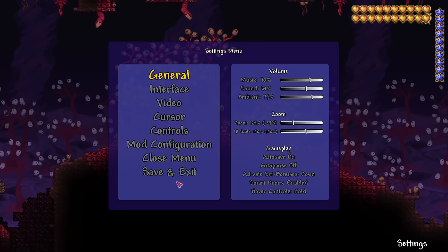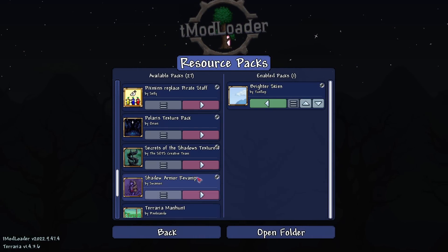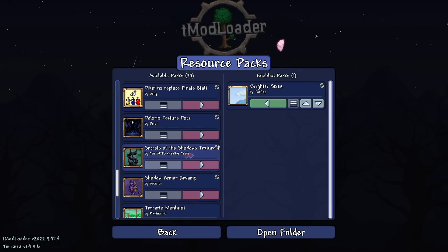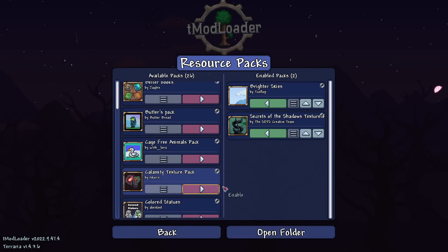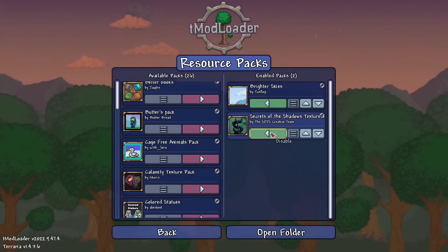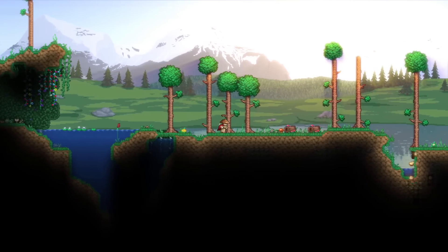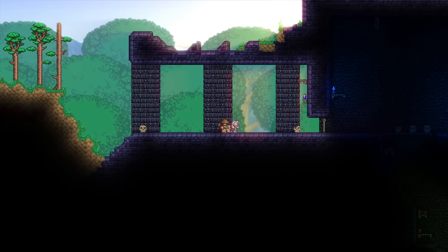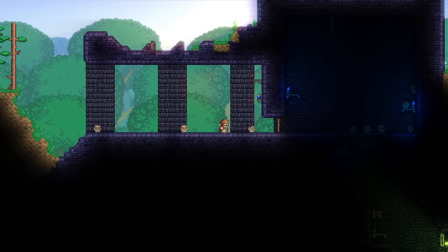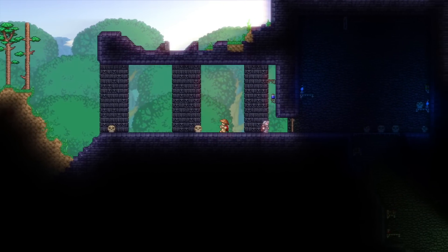Let's jump back to the main menu. The resource packs I have are Brighter Skies and the Polaris texture pack. I'm going to disable that because we're going to try some other ones — we're going to try the Secrets of Shadows one, and then the Calamity one after that. Let's see what it looks like. Already we definitely got a whole different vibe — a lot lighter in terms of the regular terrain. I like how the dungeon is really dark.